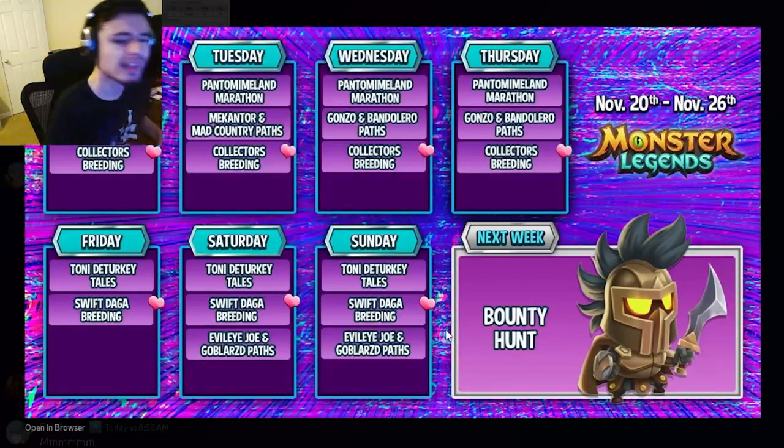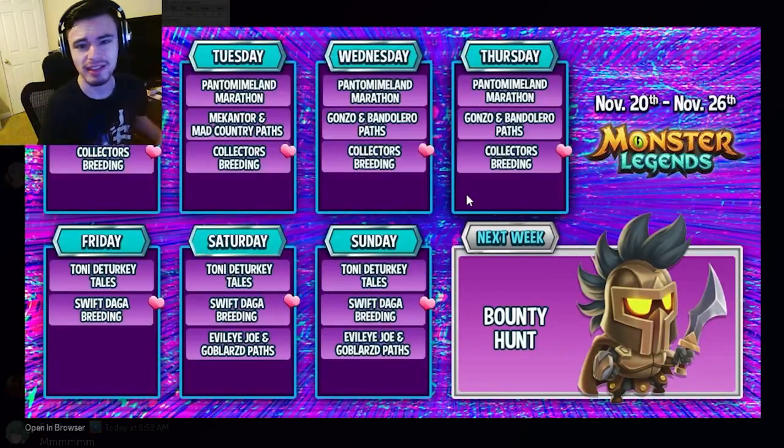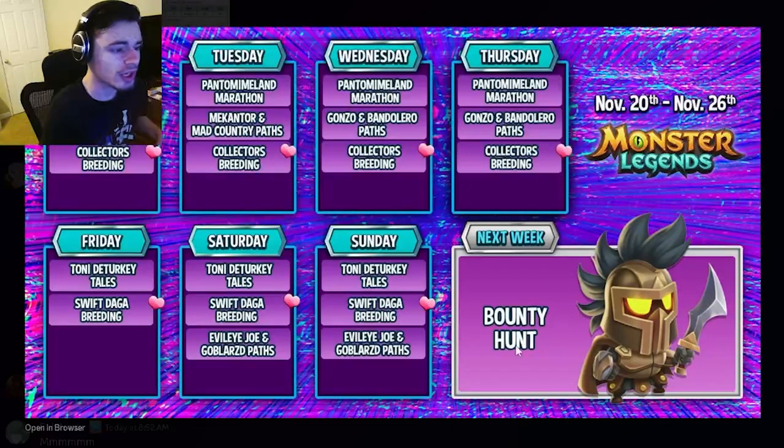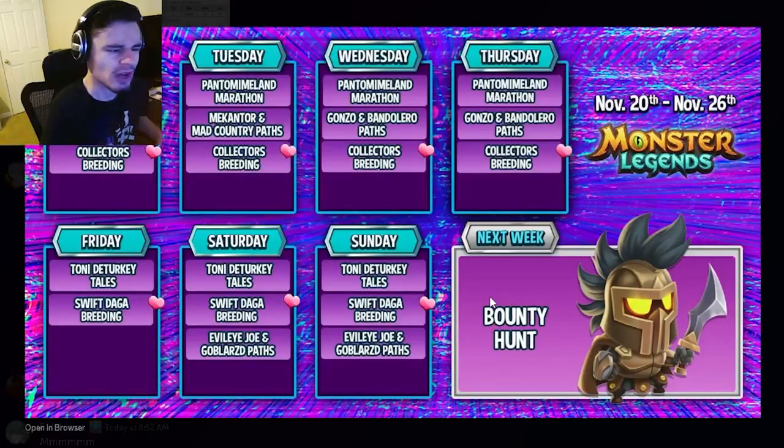The main event for next week is a brand new bounty hunt. We're going to get this gladiator-looking monster right here, who looks very, very cool. I really love the design — I think it's definitely one of the best designs we've seen in a long time. Definitely go and try to get him next week on Friday out of the bounty hunt, where you can also get a bunch of other really cool monsters.